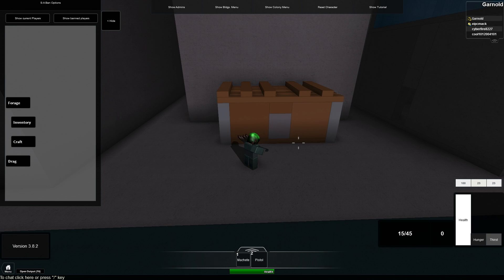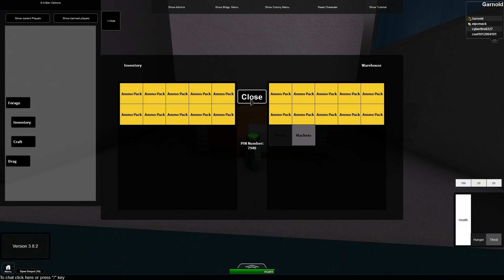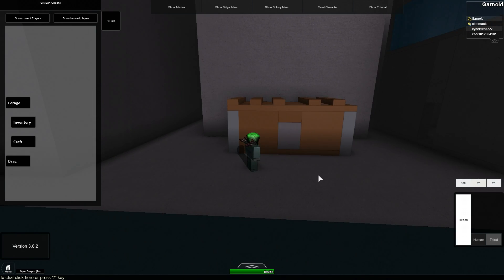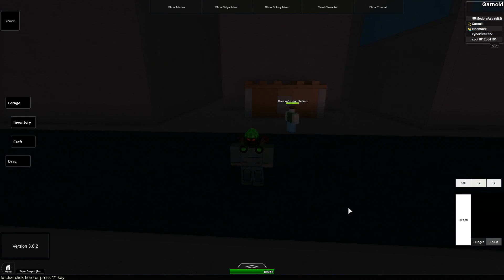Now I'll put these stools back into the warehouse and transfer the building to someone else so I can demonstrate the next feature of the new storage system. I've transferred the warehouse to Modern Assault Studios here and he, as the owner, has access to all of the contents inside of it.